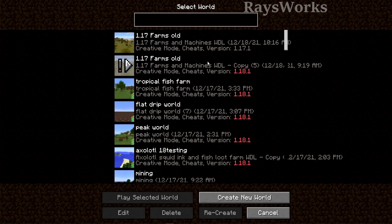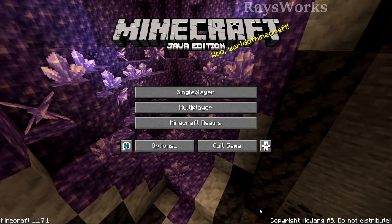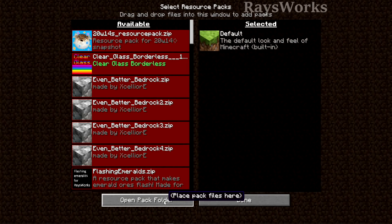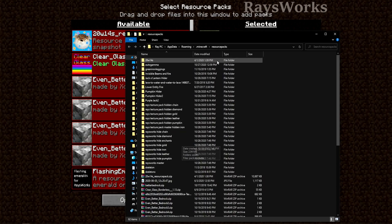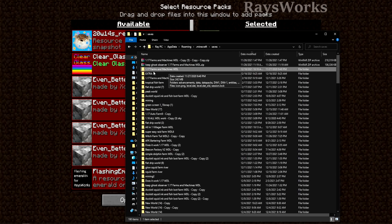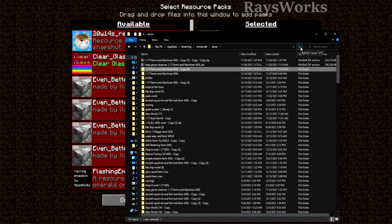Next I'll show how you can keep your bedrock when updating to 1.18, and after that how to do this even if you've already updated. Choose the world you want to update and make a copy of it. Go to the Minecraft folder via Resource Packs and Open Pack Folder, navigate back to Minecraft, then go to Saves. Find the name of the world you want to copy, do Ctrl+C and Ctrl+V, then refresh the folder. A copy should appear near the original. Leave the original alone and only update the copy.